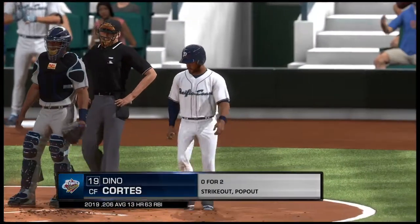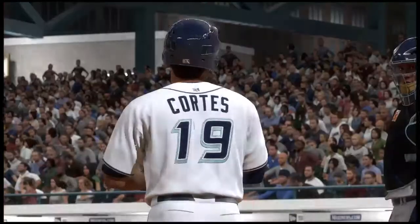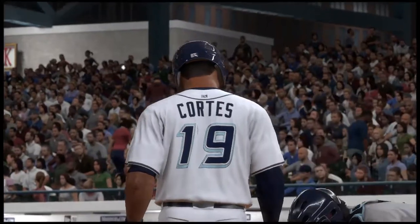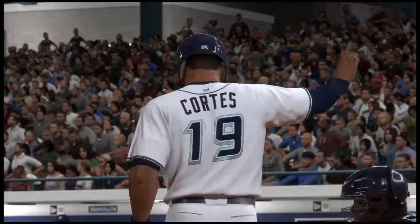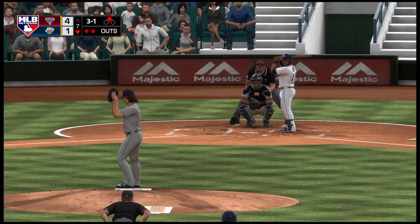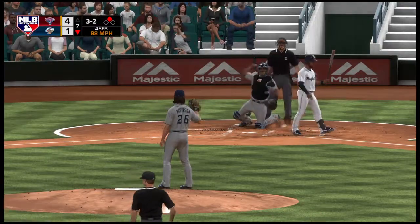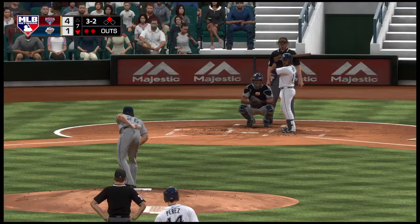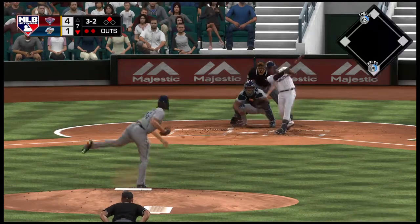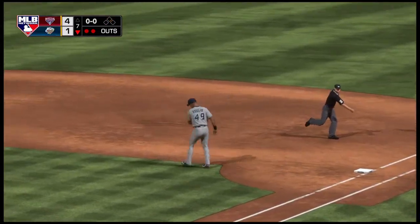At the plate, Dino Cortez. With men on base and two away, this at-bat could go a long way toward deciding this thing. No doubt, Matt — a base hit here changes this game quite a bit. But if they can't score here, it looks pretty bleak heading into the last couple of innings. The 3-1 finds the zone to fill the count three and two. Three-two pitch hit out towards second — Valera fields it cleanly, and nothing will come of the two-out double as the inning is over.